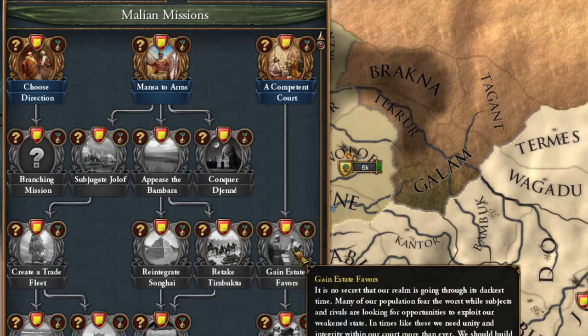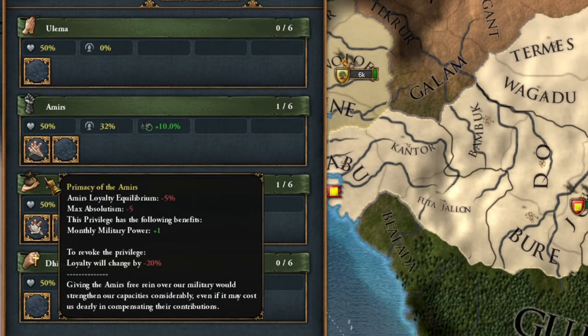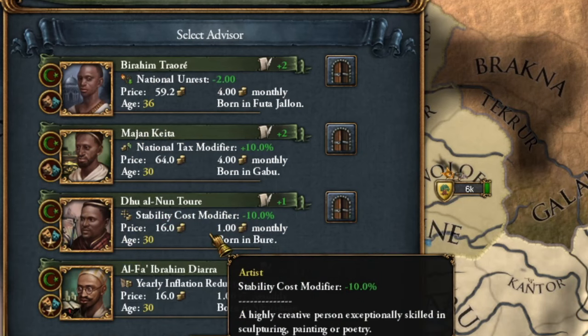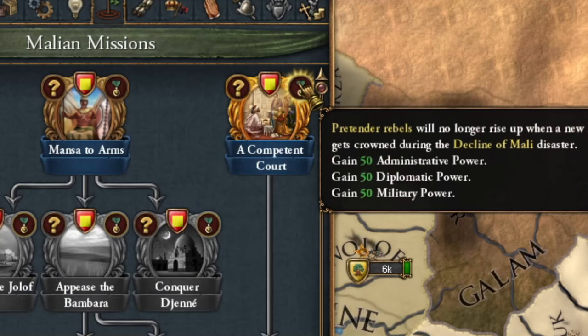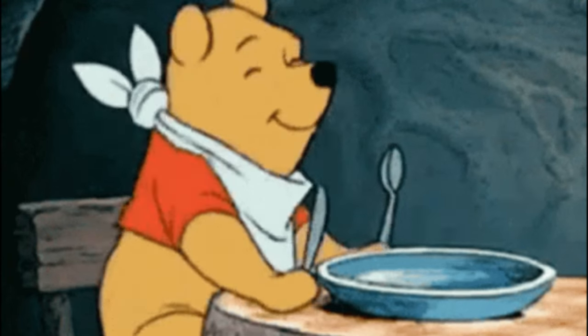The first two missions, if done right, can be completed almost immediately. Therefore, I'll head to the estates to select the privileges for extra military and diplomatic points. Then I'll sell crown land. With the money from the sale, I hire advisors at level 2, so I get 6 points of each kind. By completing this mission, I get rid of extra pretender rebels and receive a few points.